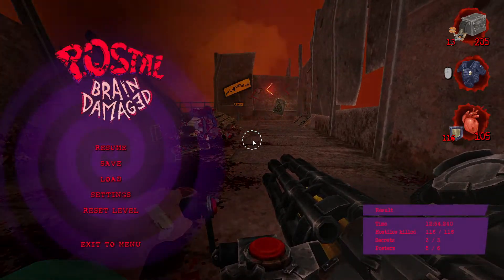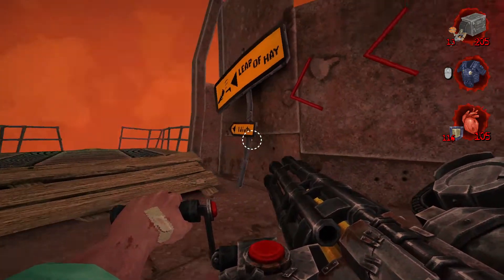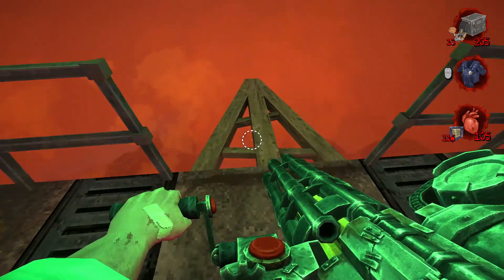And just like that, that's going to be all the kills, all the secrets, final posters right here. We're just going to make the leap of faith, jump off the wall, and that is going to be the end of the level.